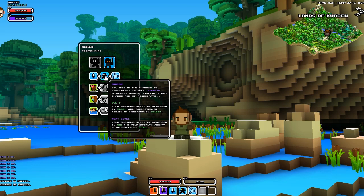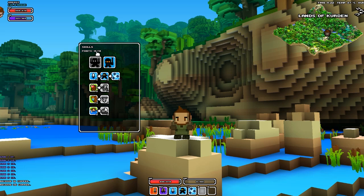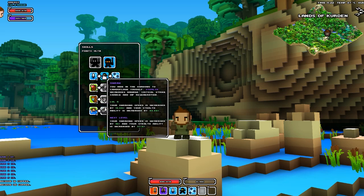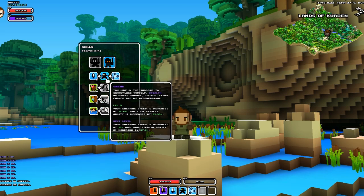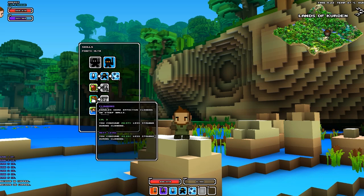If you want to unlock the next skill in your skill tree, you basically have to have spent five points in the previous skill. At the top here are your skill points, and every time you level up you get two skill points. As you can see, I spent five points in Intercept and therefore unlocked Sneak. I spent five points in Sneak and therefore unlocked Shuriken Attack. However, here I've only spent three points.